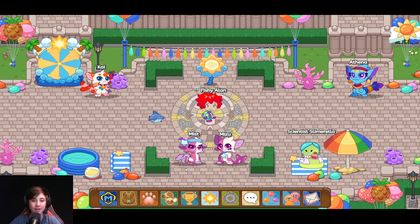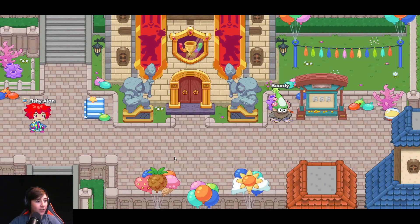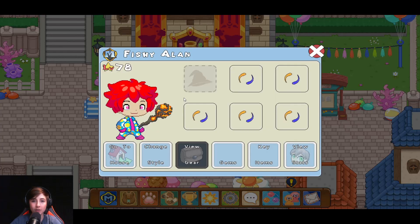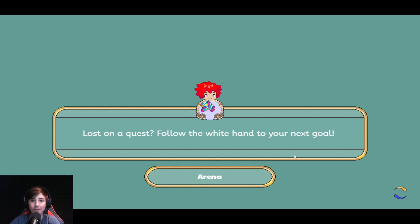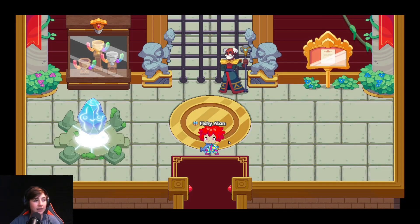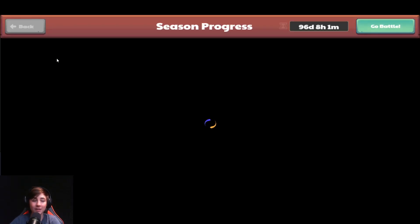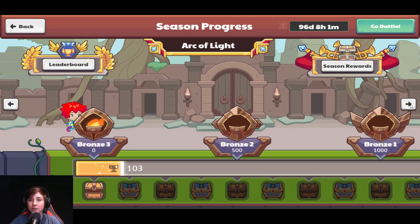You want to head to the right first, get to Lamplight Town of course, and it will actually be found in the arena. Head on in here — you want to collect the trophies. I'm pretty sure you've seen another video of how to get a buddy, so you know how it goes. You don't get it in bronze.